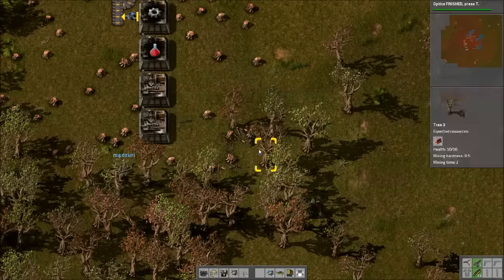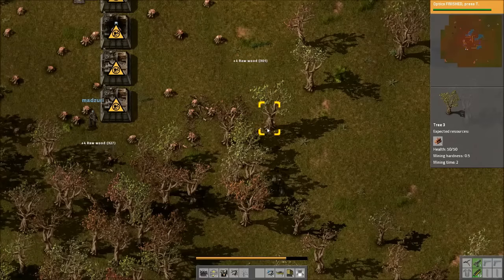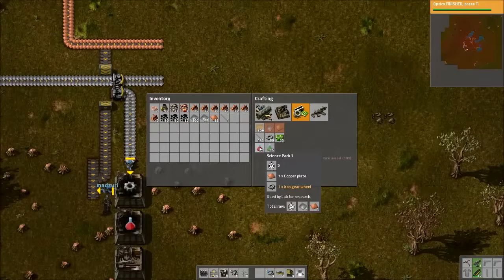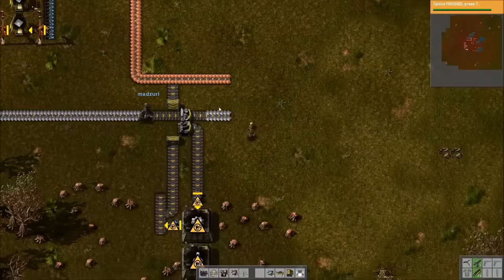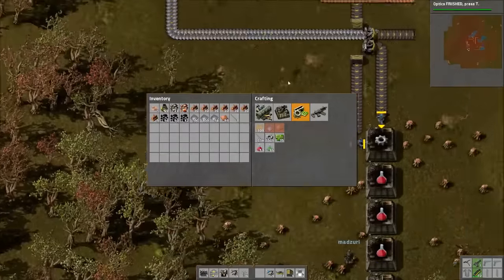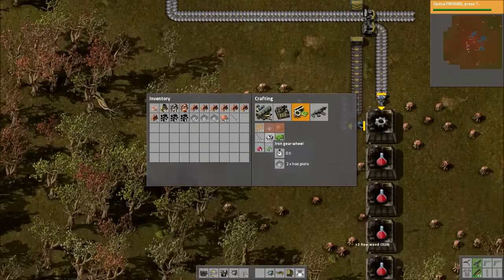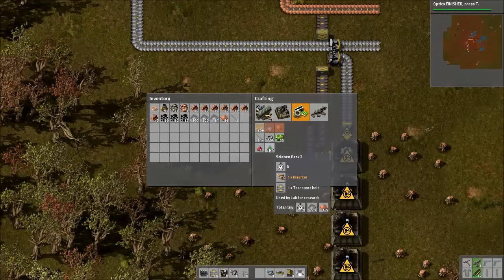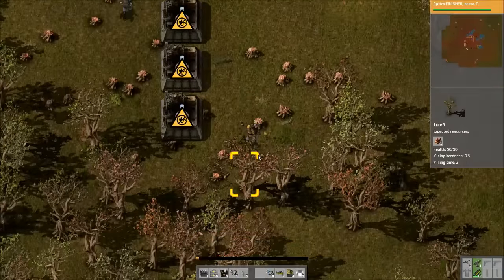Just to be clear from last time: the red science packs take a copper plate and an iron gear wheel. The gear wheel is an intermediate product because it takes iron plate to make. So red science is pretty simple. Green science gets a bit more complicated, and then blue science is just going to make you go nuts.